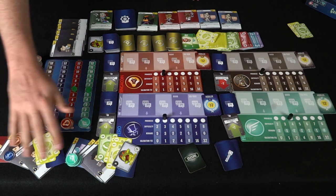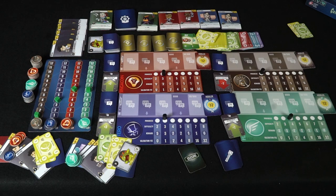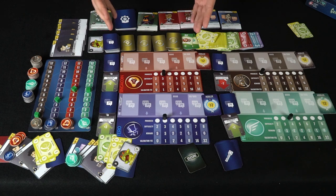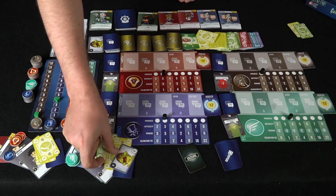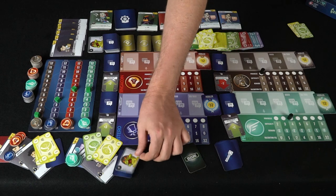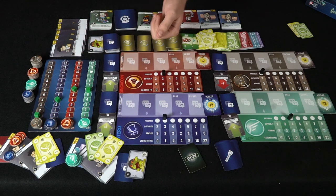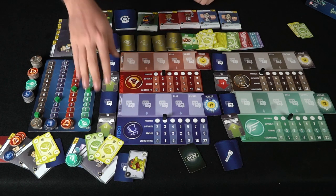All workers have now been used, so we move to the upkeep phase. For every loan you have, there's interest — costing this player two dollars. He can pay off the loan but only has six dollars and needs eight, so he can't. We then go to the rumor phase in reverse turn order.